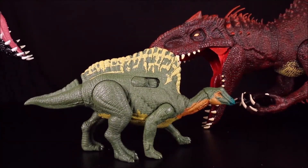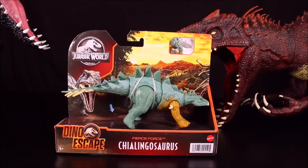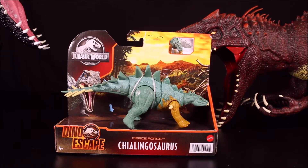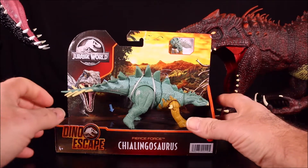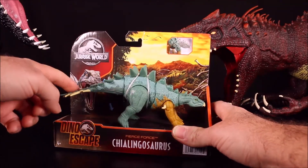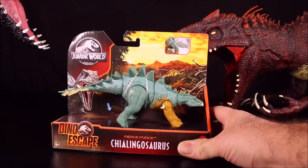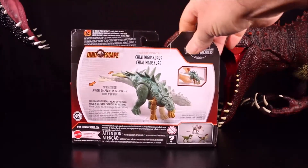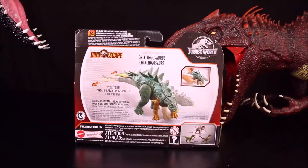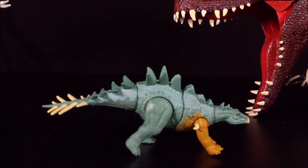We will go ahead and add all four of them to our Jurassic World Facts app and include the pictures so you can enjoy them too. Our next one is the Fierce Force Shilongosaurus — which is one I've never even heard about. The action feature is the swingy tail: if you pull the tail the front moves and he swings his spikes. Spike Strike — awesome! And that is our Shilongosaurus free from the package.